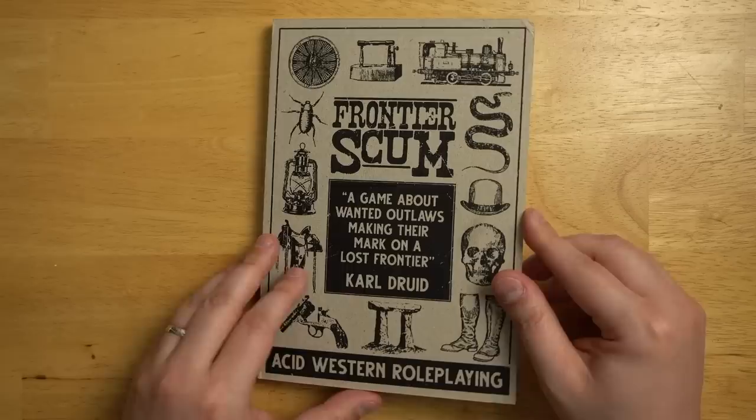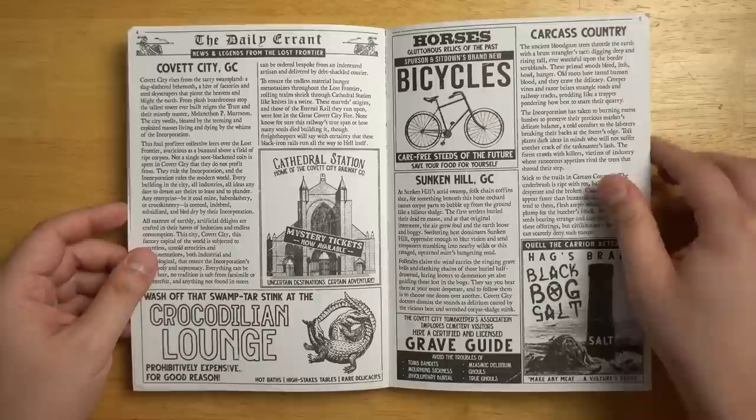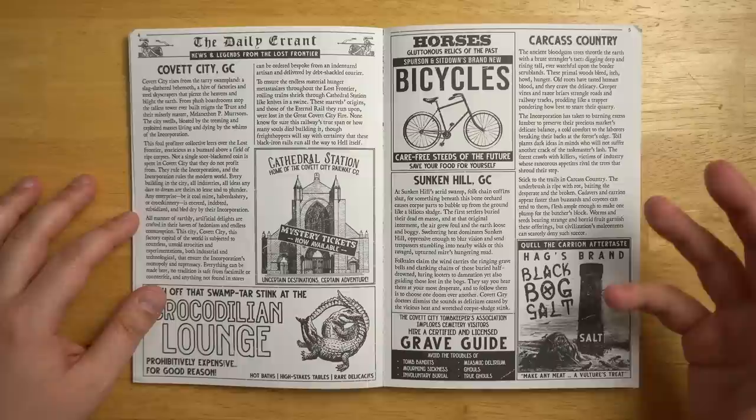What's in Frontier Scum here? Here's our inside front page. We've got a quote from William Blake. It's designed by Carl Druid with a bunch of other people helping him, and we start out by looking at the setting itself. All the descriptions here paint very vivid pictures of these locations in this parallel universe fantasy western thing that it has going on.